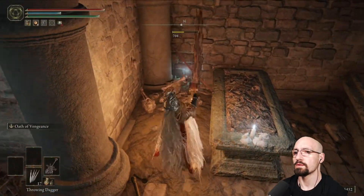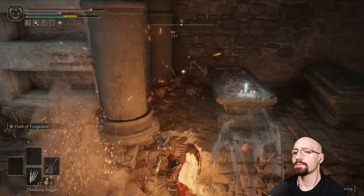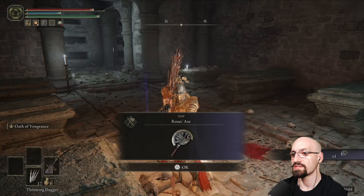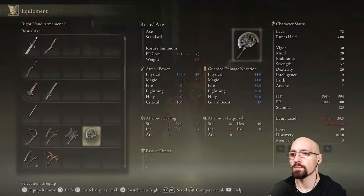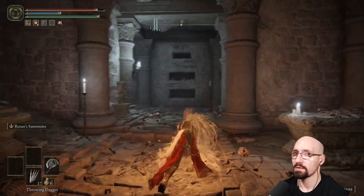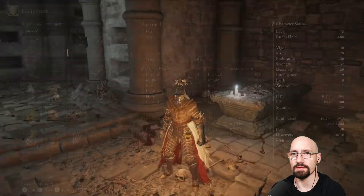Here we go, one more time. Okay, come on fall down. So there are enemies here which is no big deal. Rosace's Axe — looks neat. I am looking for a strength weapon. It's an intellect weapon — but it's even better — it's FP, it focuses Rosace's summons. There's a move set for it that's kind of cool I guess. So maybe if I had the intellect that would do something but I don't.